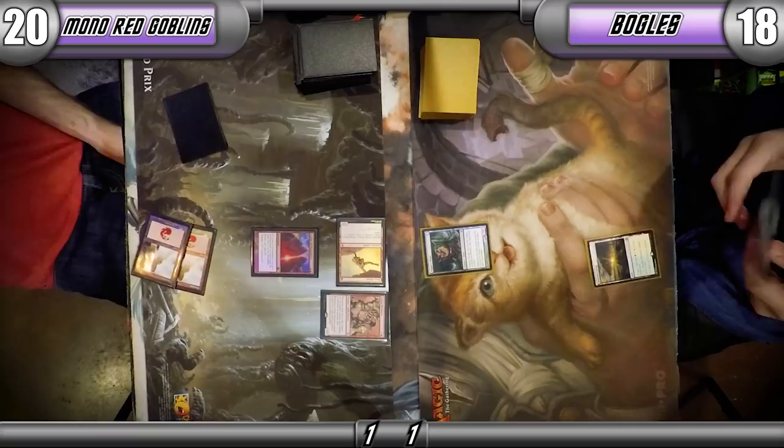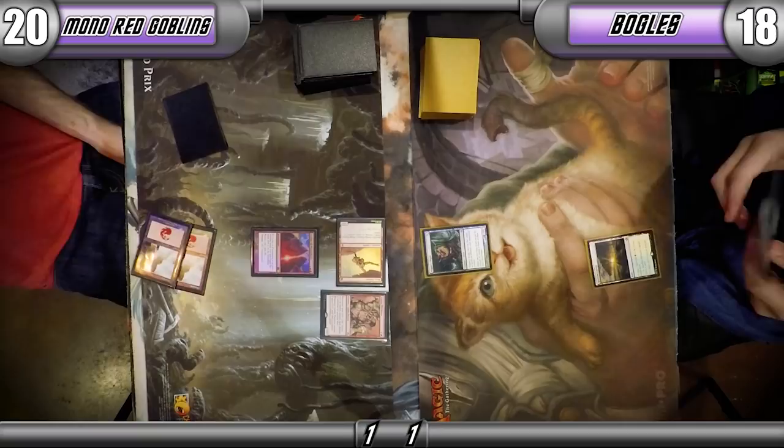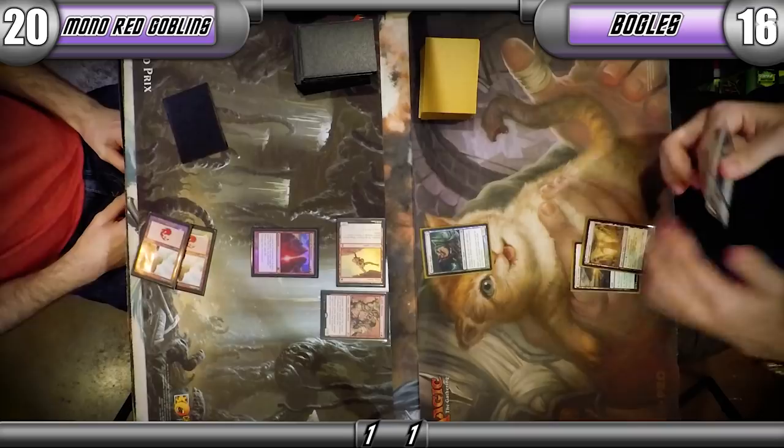I should have blown up that Boggle — I guess I still could. With the Mog Fanatic? Oh no, it's Hexproof. But the Goblin Piledriver has protection from blue — it's pretty much the same thing.